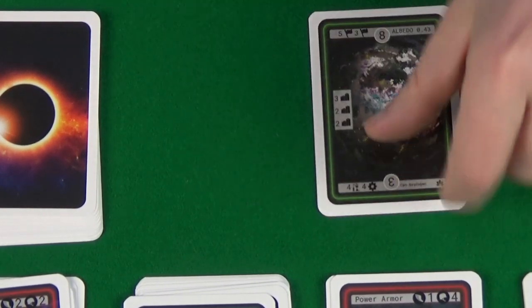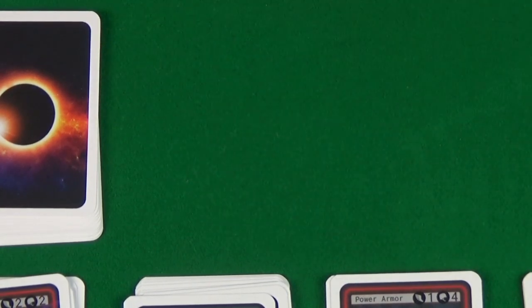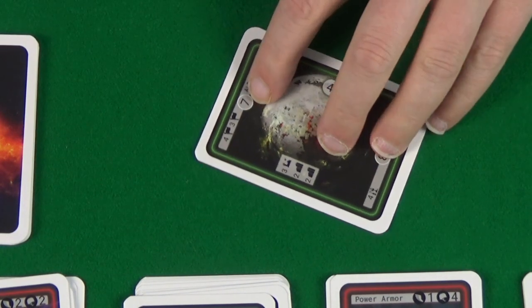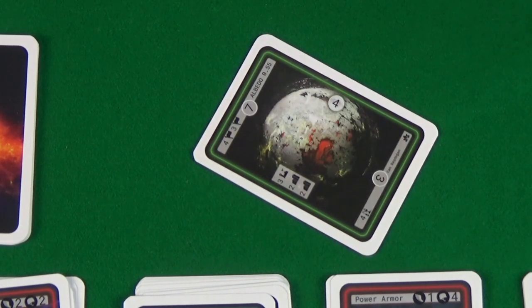Any planets that are not taken as score cards — because no one scored them that round — are simply discarded. Then everyone discards all the cards they've used and we start a new round, continuing until the planets run out, which will be seven rounds. At that point, whoever has the most points wins. Points are a total of their planet values and any cards they've colonised onto planets.